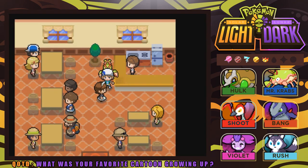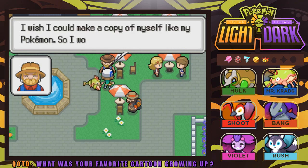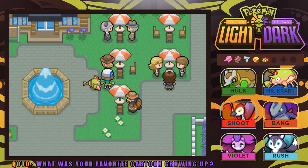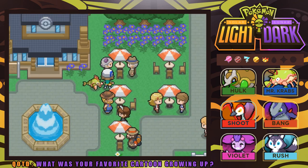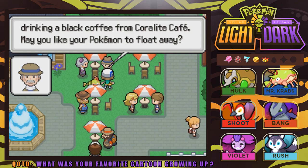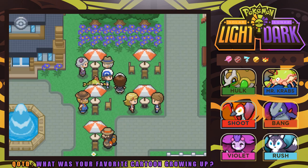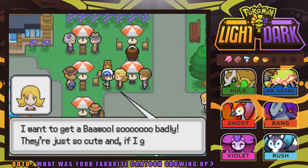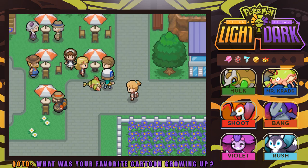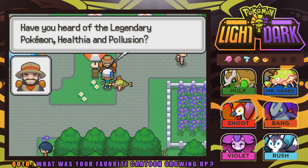Pretty easy battle to start things off, and Mr. Krabs has grown to level 40, which is what I wanted before we explored any further. I'm also going to talk to some of the people around here. There's a lot of trainers at the cafe — it is a popular destination. We got TM-32 Double Team! The people around the towns always give us some goodies. We also got an Air Balloon, so you're going to be getting a lot of battle items from the trainers here.